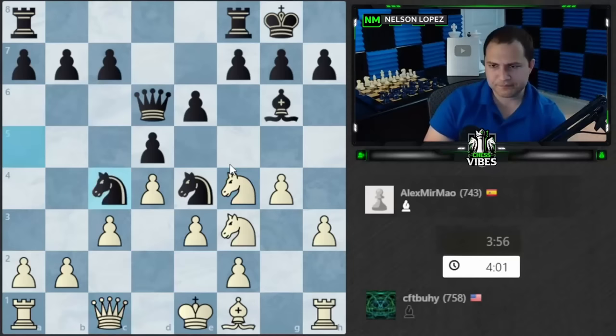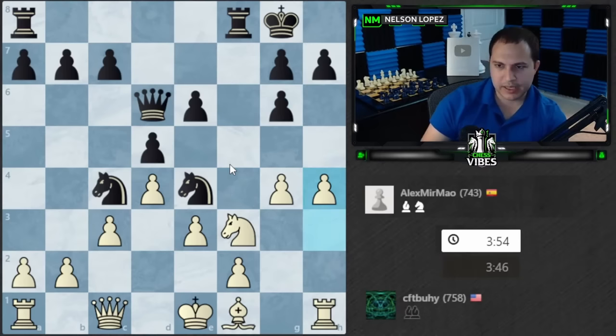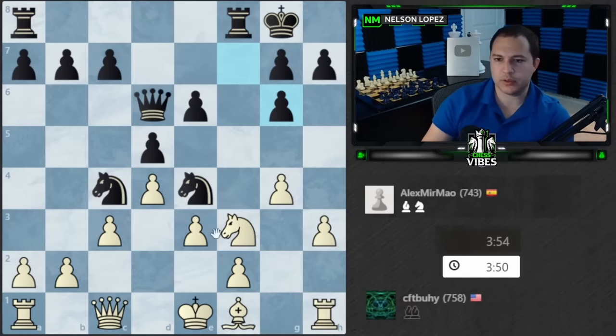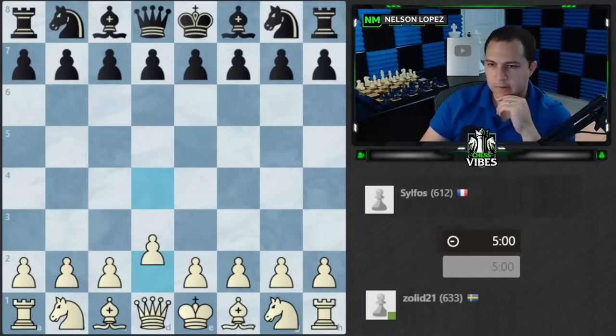You're trying to attack over here, which is good — that's where the king is. But your king isn't really safe and there are some undefended pieces. Usually when you see strong players attacking and pushing pawns, it's only after they've fixed all the other problems: pieces developed, no major weaknesses, nothing undefended. Once you fix that, that's when you go for the attack. You just want to get your ordering correct.